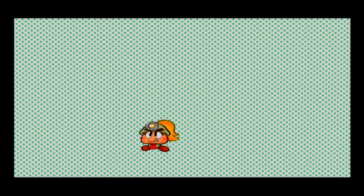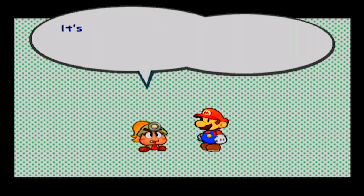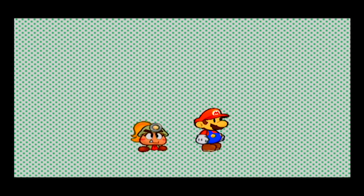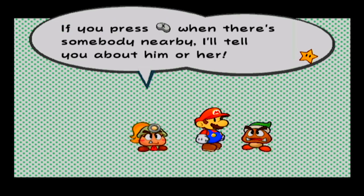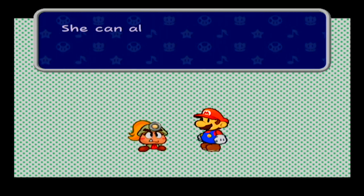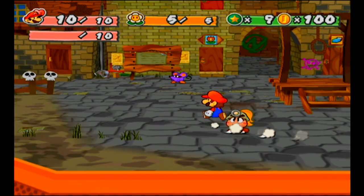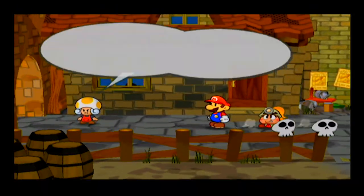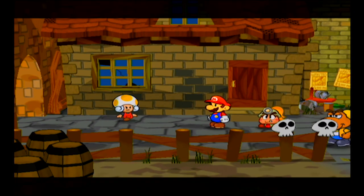Goombella is now part of the party, and we're going to get a primer on her skills. Pressing X using Goombella gives us information about where we are, and we can also use her information ability when we're next to somebody — like this Goomba right here, that's Goopther, he's always complaining about being swindled. Goombella can give hints, she's got a head bonk in battle, and she can also tattle — the strategy here is to tattle everything. Going the wrong way first to activate this scene — this is Zesty, she tells us she's missing her contact lens and tells us not to move. Not moving is stupid, so we're going to move.